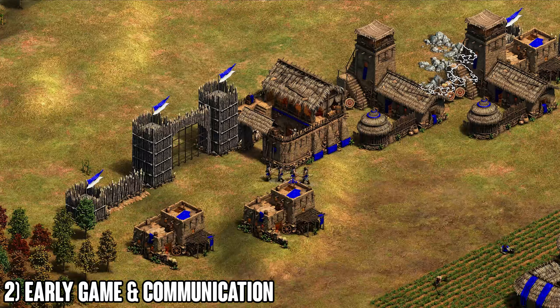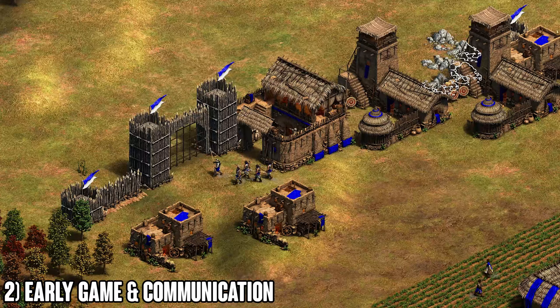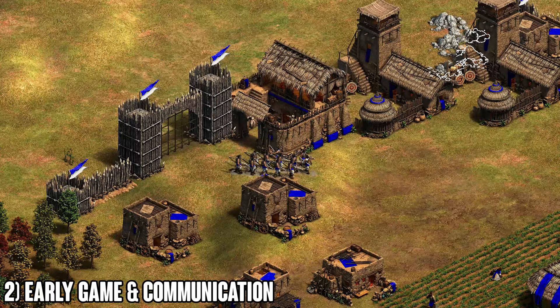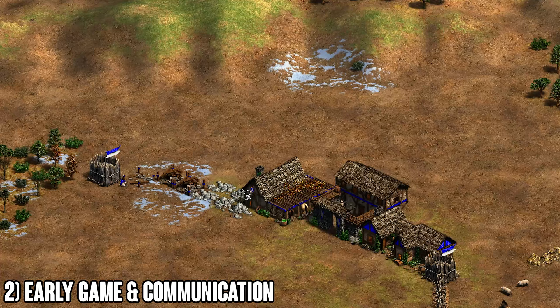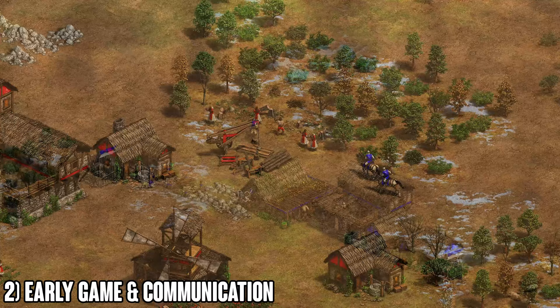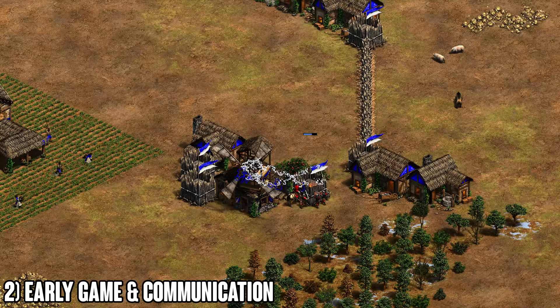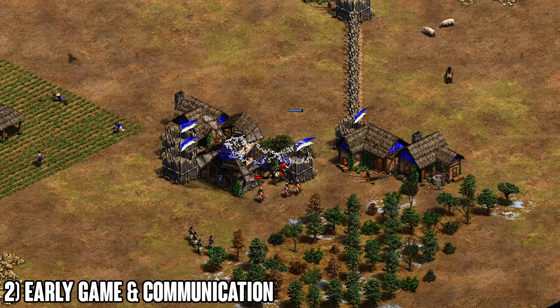If you're the archer player versus the knight player, mix in a spear with your first group of archers before moving out if you want to put early pressure. If not, play defensively and make sure you're fully walled before moving out. If you're the cavalry player against the archer player, fully wall your map but attack first with scouts — your unit comes out much faster and has more mobility. Watch out for man-at-arms or drush that could delay you.